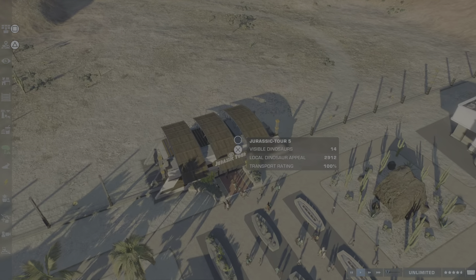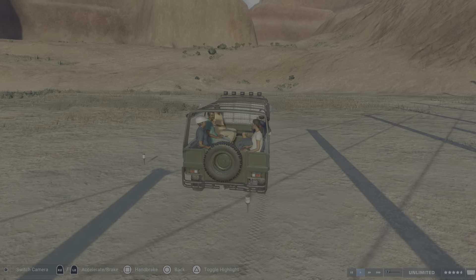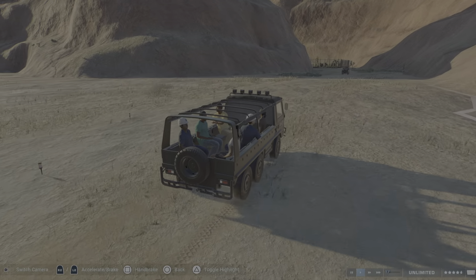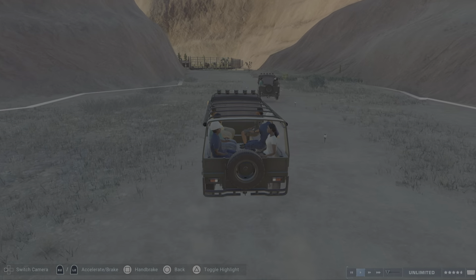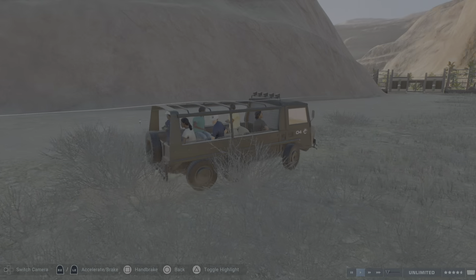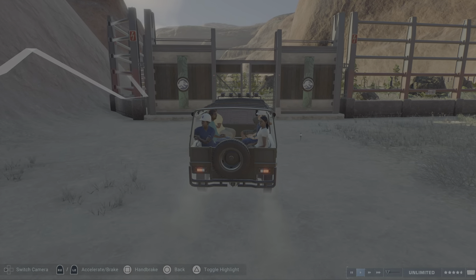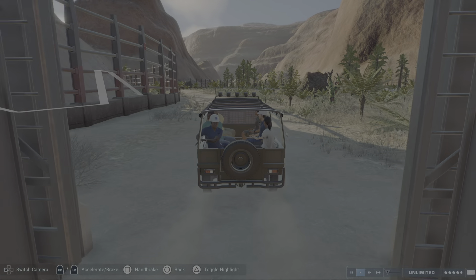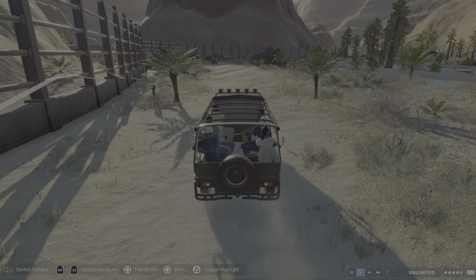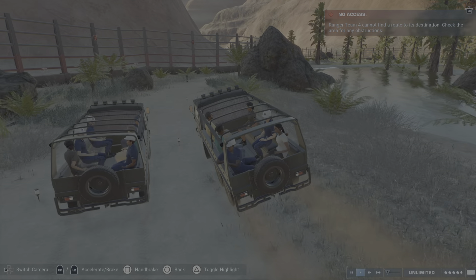Now we can drive another tour. We're at the back of our map - we have maybe three or four enclosures left and also one guest section. That place over there is where you start when you play this map on challenge mode, just for orientation. We are at the north side of this map, I think. Let's see what I built here - I can't quite remember, I built it last week.